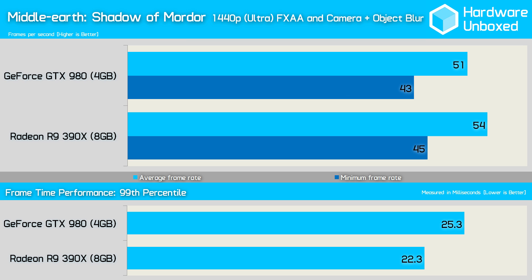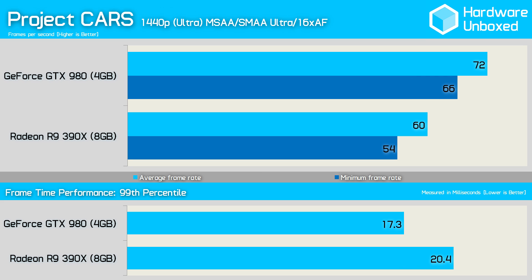The 390X took home the win in Middle-earth: Shadow of Mordor with an average of 54fps and a minimum of just 45fps. The 980 wasn't a great deal slower with 51fps and a minimum of 43fps, but the 390X was a clear winner here. Unsurprisingly, the 980 enjoys a rather large win in the heavily GameWorks-injected Project CARS, winning by a 20% margin over the 390X. That said, the 390X still delivered a respectable 60fps average at 1440p and the frame time performance wasn't bad either.